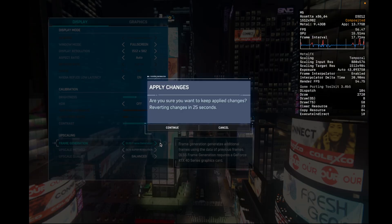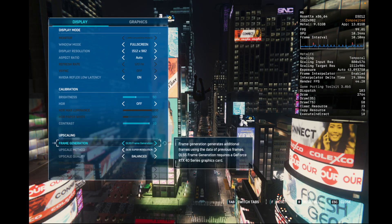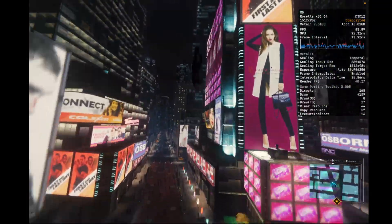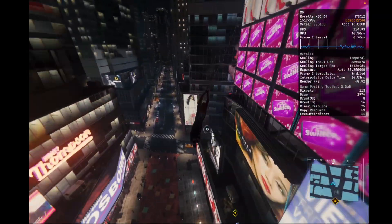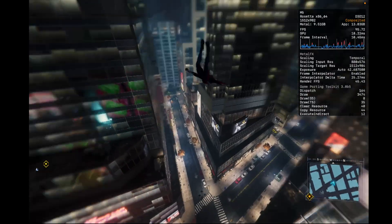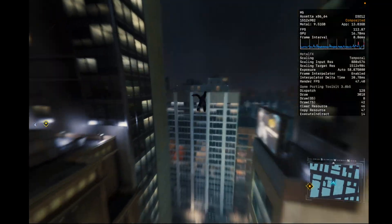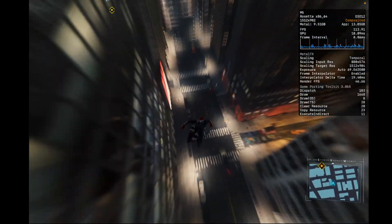FSR actually runs on the CPU, and of course the CPU is enhanced on the M5 with the fastest single-core speeds. I think that's really what helps enable getting to almost 120 frames per second at very high settings.